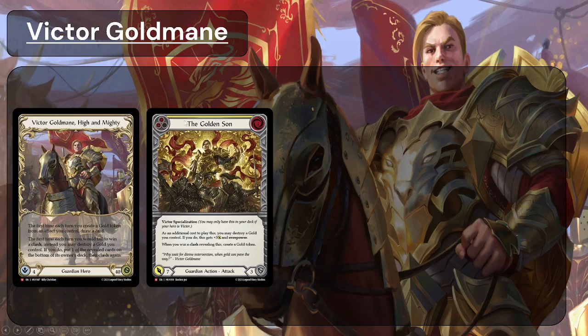The Golden Sun is a yellow card that pitches for two resources, costs four, has seven power, and is a three-block attack action. As an additional cost to play it, you may discard a gold token you control; if you do, this gets plus three and overpower. As a reminder, overpower means it can only be blocked by one action card — that includes equipment that is actions like the evos from Bright Lights, and actions from hand, but does not include defense reactions or block cards. When you win a clash revealing this, you will create a gold token.